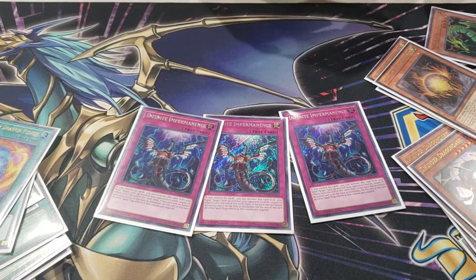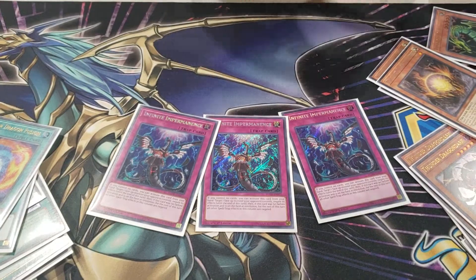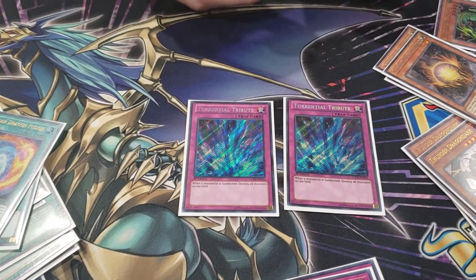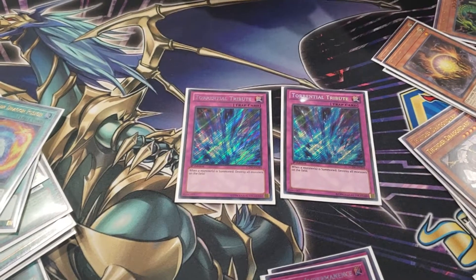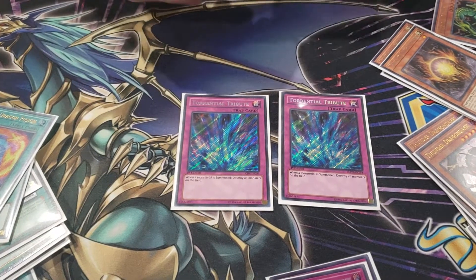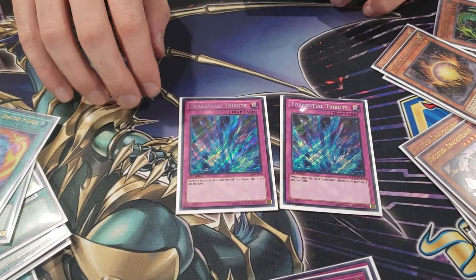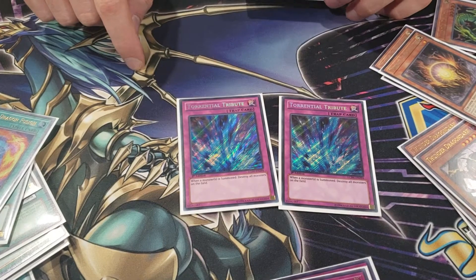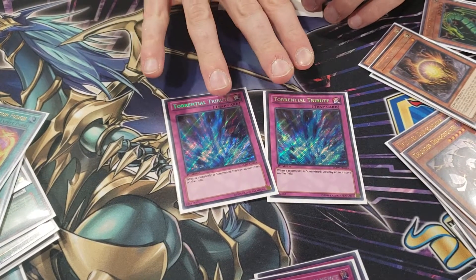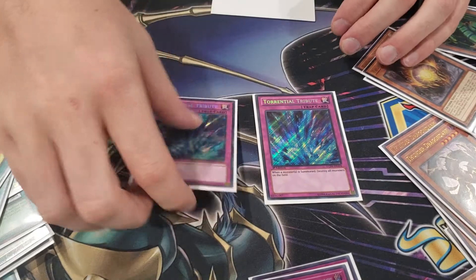Three Impermanence — love the artwork. It's an amazing hand trap that can't be Called by the Grave. Two Torrential Tribute is my tech card. Torrential was incredible all day because you can protect your Colossus and Titan from destruction by your own effects too. If you Torrential at the right time and save your Colossus, you destroy their entire field while getting Thunder Dragon banish effects. You basically just plus off destroying your opponent's entire field.